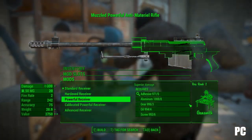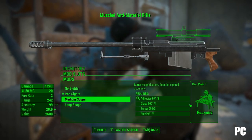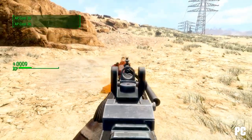The Anti-Material Rifle has 5 receivers, 3 barrels, 3 stocks, 2 magazines, 4 sights, 3 muzzles, a bipod, and 4 different ammo types — all with funny little descriptions.